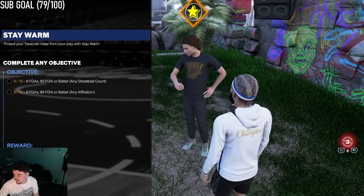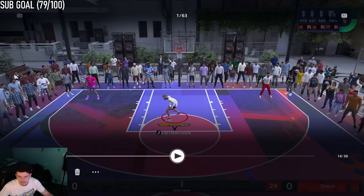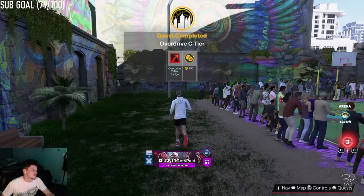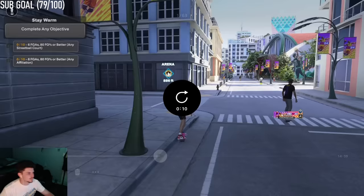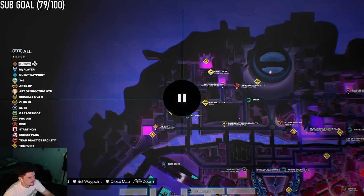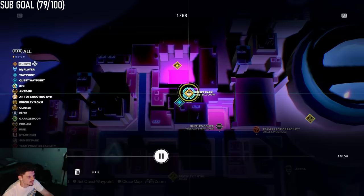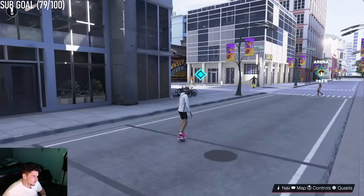I think it changes for everybody, so it might not be these exact goals for you guys. But mine is six field goal attempts at 80% field goal percentage or better. Once we're done talking to Josh Giddy, we're going to take our skateboard over to Sunset Park — you can see it on the top of your screen. You're going to go over to Sunset Park on that skateboard.